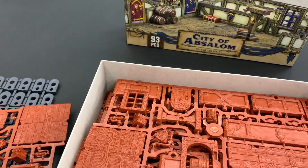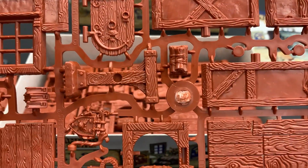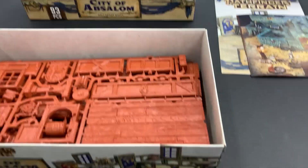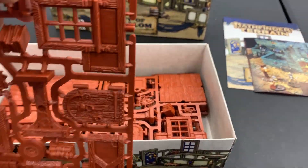We've got a load-bearing column. That's important if you're really into architecture. We've got some windows. Those are important for when you have a tavern brawl and it's time for somebody to get thrown.